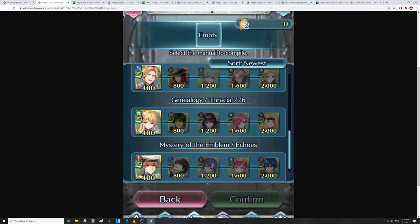Then we've got Bunny Narshan with the Guilt Fork — basically Carrot Cudgel but the lance version. Coral Bow Joshua with a Sabotage skill. Nils with Infantry Pulse and Even Pulse Tie. Fallen Leone with Null C-Disrupt and Bonus Doubler. And Guinevere with Lull Attack and Res, Attack and Res Push 4, and Joint Drive Res. Another really crazy line there.